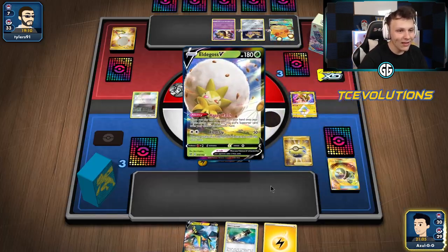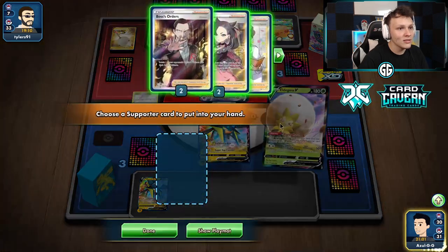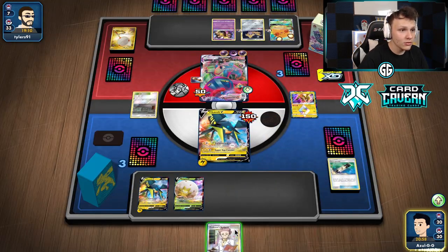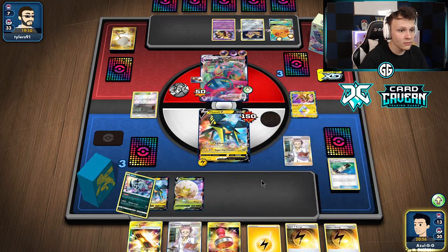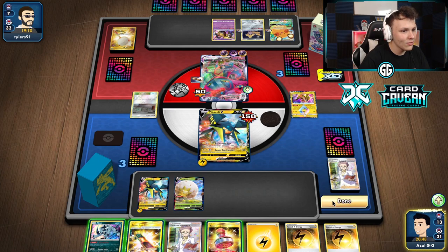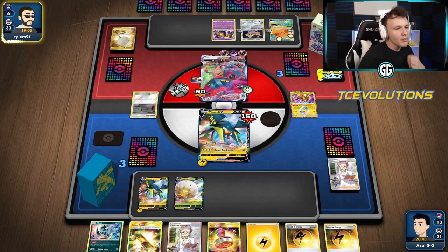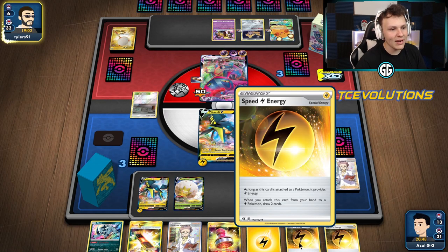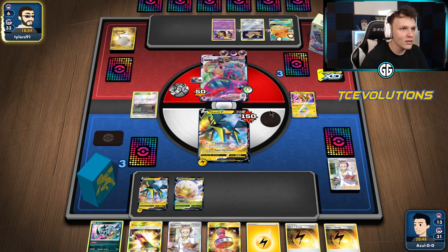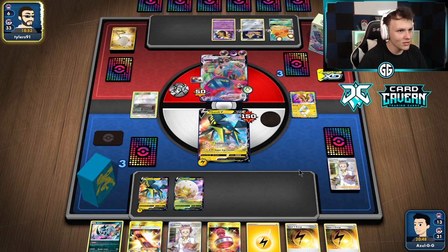Eldegoss to get our Research back — so we can bench this guy, attach to him, E-Power, Eldegoss, grab the Research, play the Research, get Thunder Mountain. Did not hit Thunder Mountain. We maybe lose now — go ahead and pass. I could have maybe not attached knowing I had Speed Energies in my deck. I know I had three Speed Energy left so I probably shouldn't have attached the energy there. Got a reset stamp, but reset stamping them to one sounds a little better. Still looking pretty bad for us — I don't see a win condition. I don't think we can win.